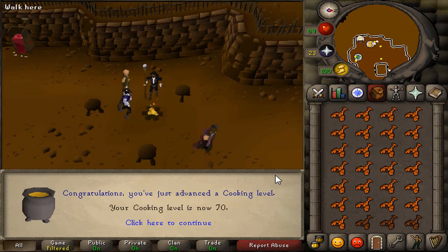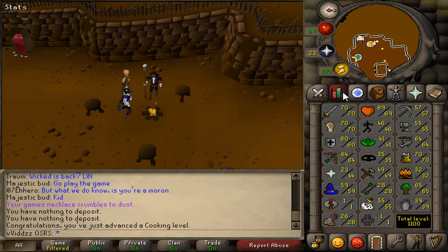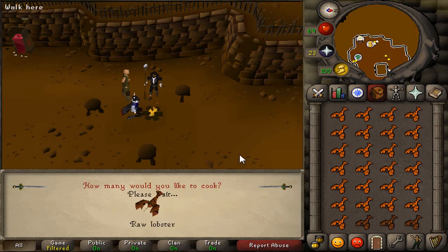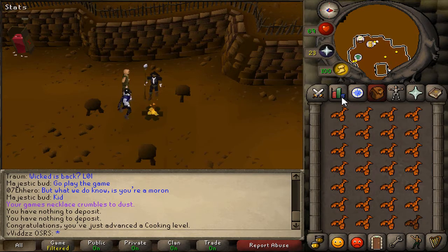There we go, there is the awaited 70 cooking! Time to go feed Awowogei, or whatever his name is, with the snake or something I have to catch. I just need to cook something and then give it to him to then progress through my Recipe for Disaster chest and get some more loot.